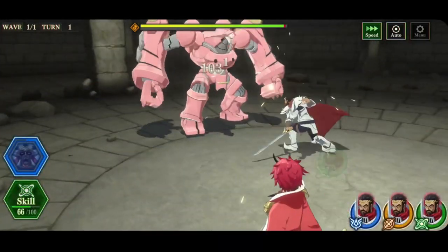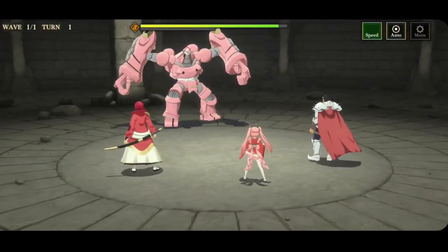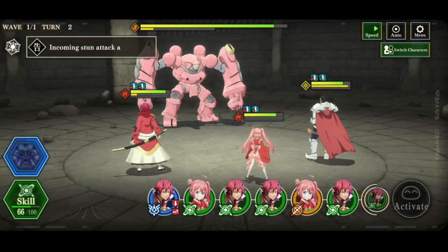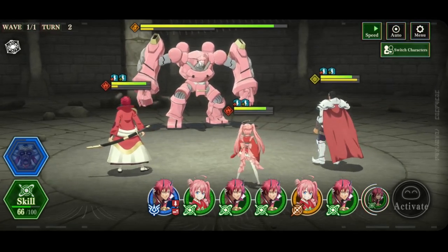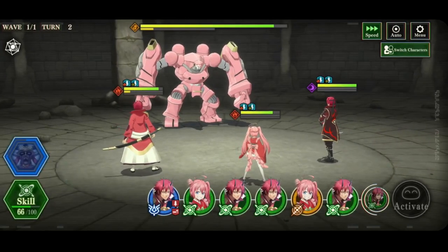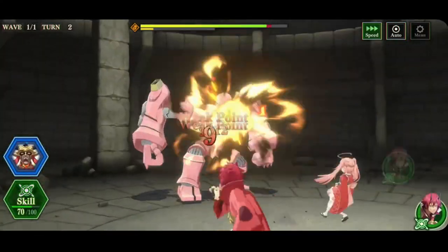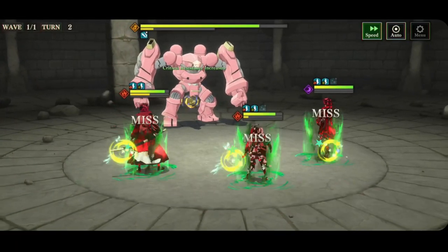Gazel is all in and he's almost got his ult. We've got a whole bunch of green and a counter — that's just extra damage. Incoming stun attack. So we're going to swap out Gazel now — he has no cards. We're going to bring in Benimaru and avoid that first stun. Then we're going to send these greens. We have enough to get Ifrit already.